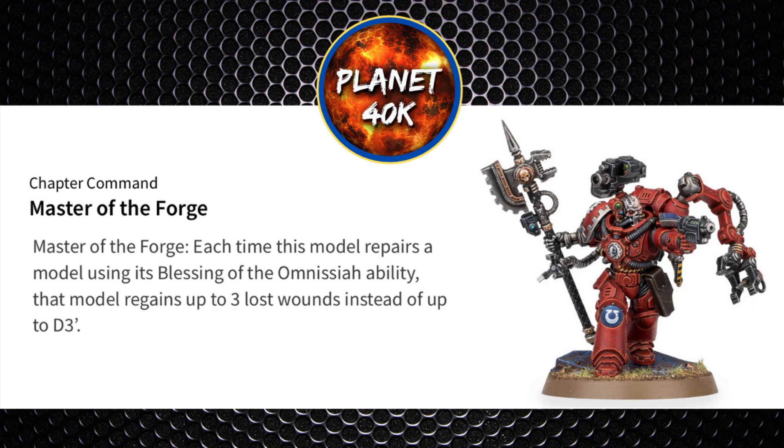Master of the Forge gives you an ability: each time this model repairs a model using its Blessing of the Omnissiah ability, that model regains up to 3 lost wounds instead of D3. Pretty sweet, as vehicles tend to have high toughness anyway, so making your opponent waste their big guns on those vehicles only for you to repair 3 wounds each time is very strong.